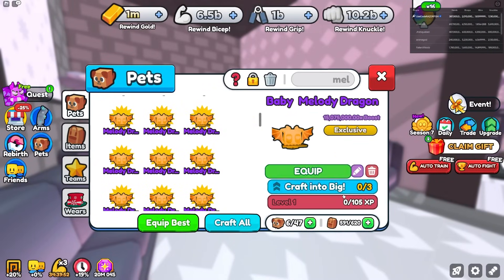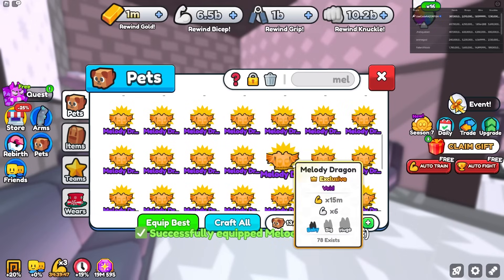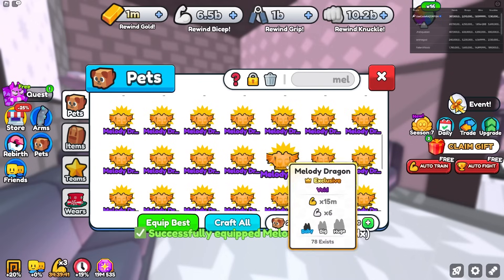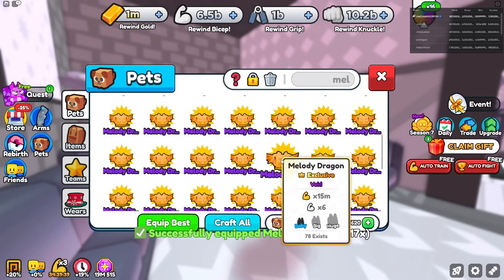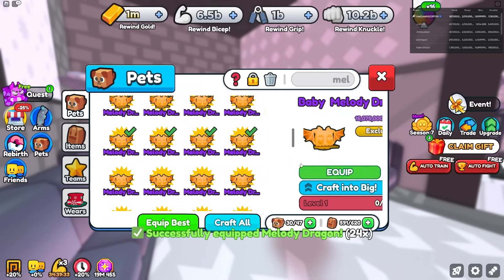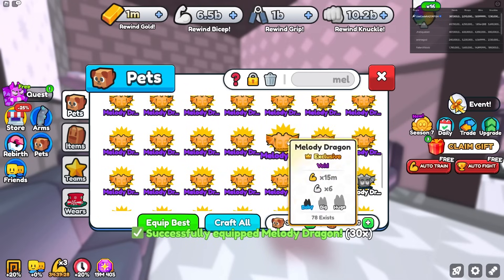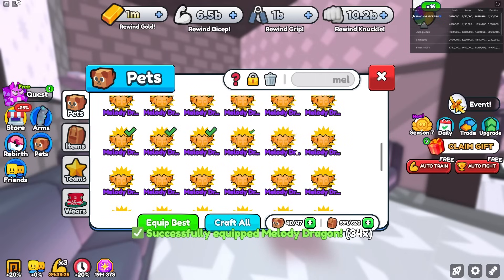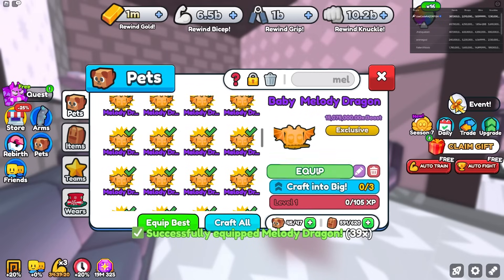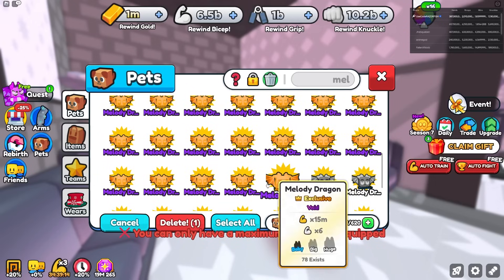Once I get my team full of Melody Dragons, I can start auto-deleting those and keep opening more eggs with my remaining gold. I'm hoping these eggs get me the best pet in the game. We're almost at 47 eggs opened, so going over here — 46, 47 — and deleting the rest of the Melody Dragons.